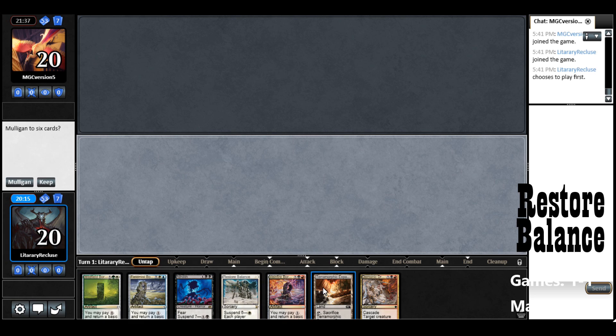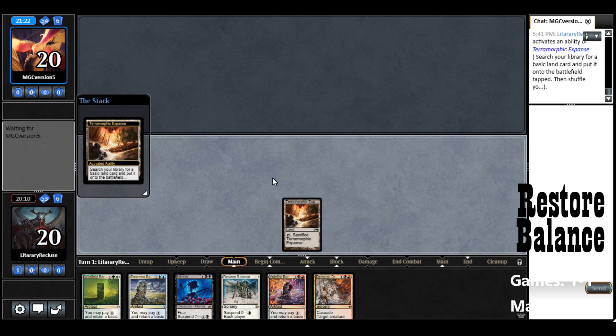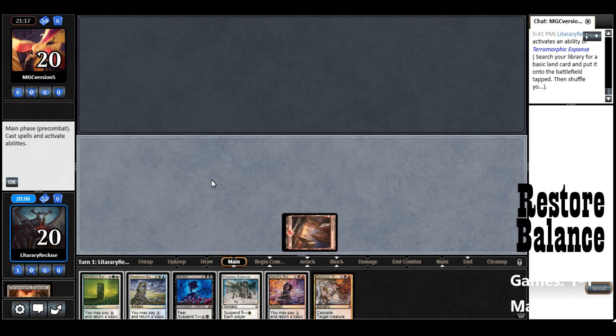Alright, Game 3. 3 Border Posts and a land — perfect, we can take this. Opponent Mulligans down to 6. Let's play Terramorphic Expanse, crack it for... we need Black or Red, either's fine. We'll go with a Mountain.